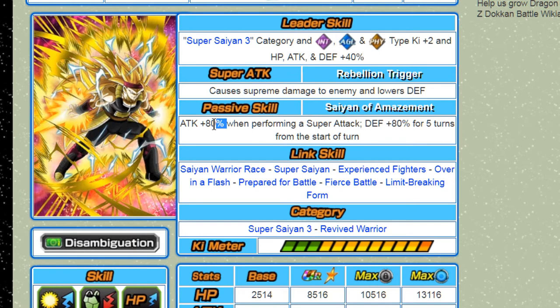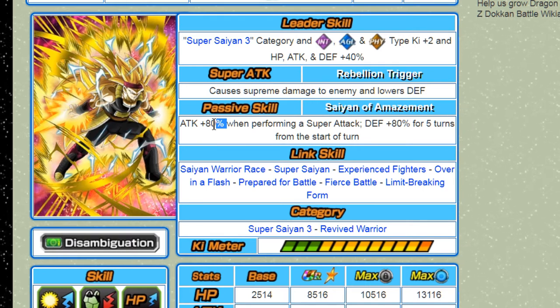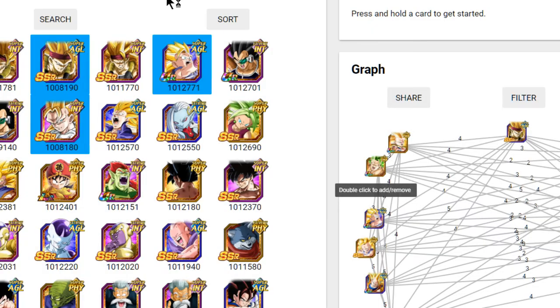Honestly, this is going to be a short team building guide because I don't see him ever fitting on a Super Saiyan 3 team outside of obvious use — you can't run him and the intelligence Bardock at the same time. I don't ever see him being your primary leader pick in any other situation unless you don't have other leaders. So let's go ahead and talk about it. On the left-hand side are all the Super Saiyan 3 units with four or more link skills, and on the right-hand side are non-Super Saiyan 3 units.